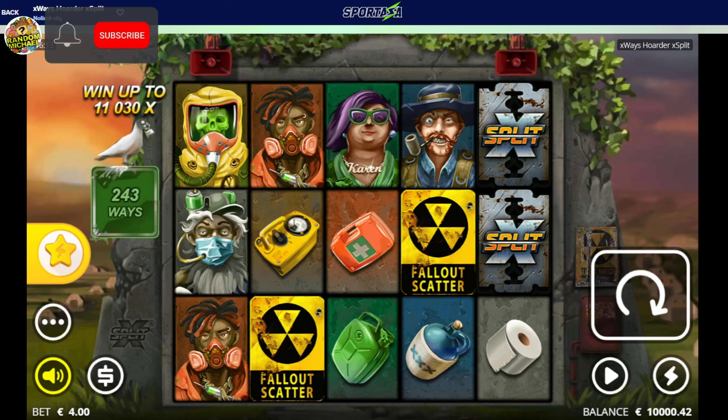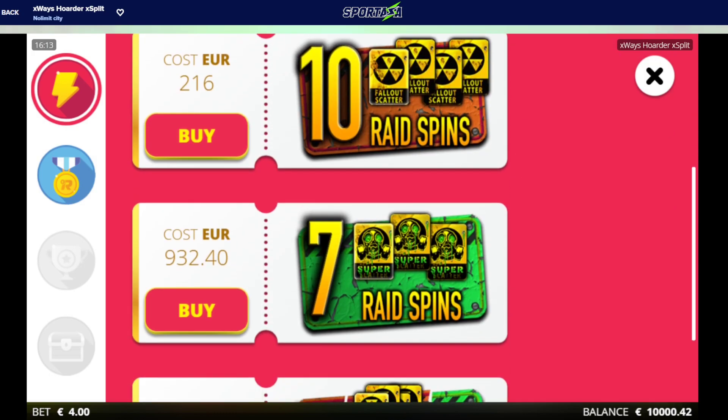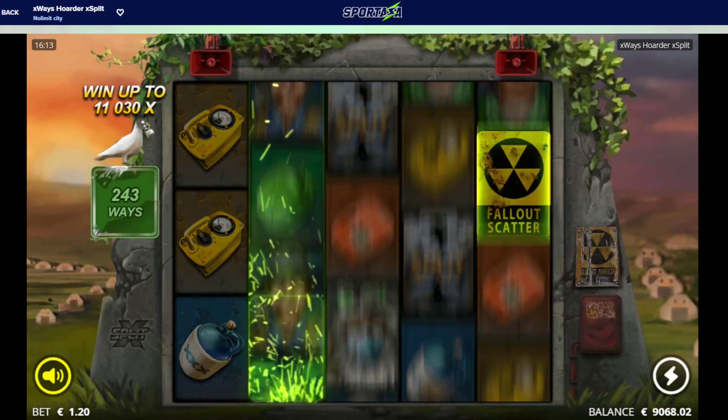Hello my friends, welcome to the new video. As you can see, X-Ways Hoarder here today. Let's try to get the max level with all the X-Ways - 932 super bonus buys at 1 euro and 20 bets. Thank you so much for joining, we're on Sportaza Casino.